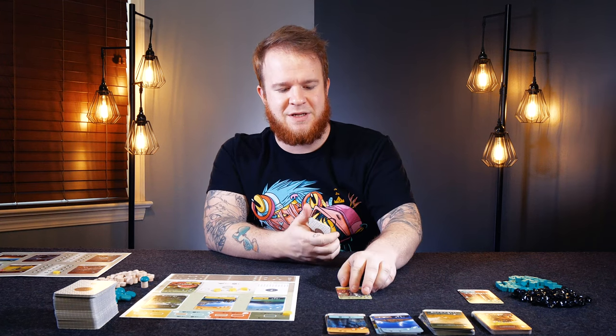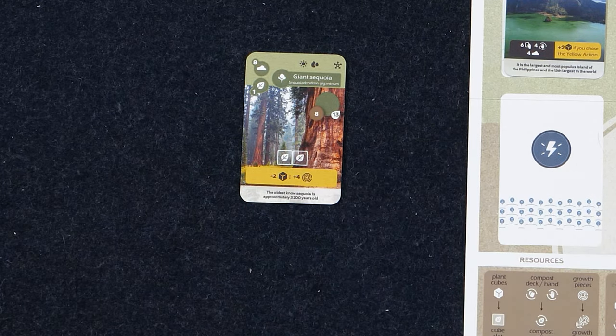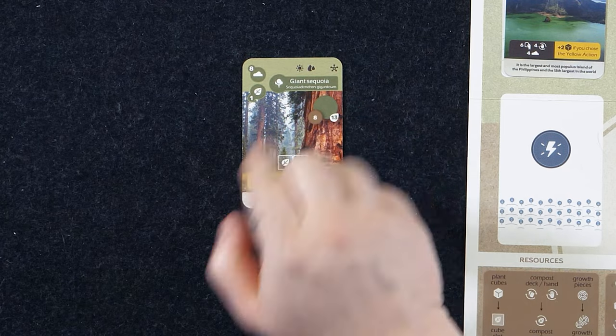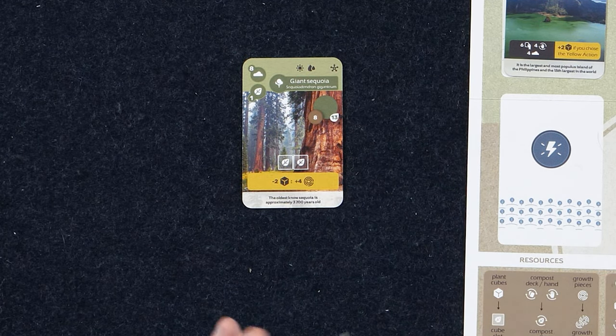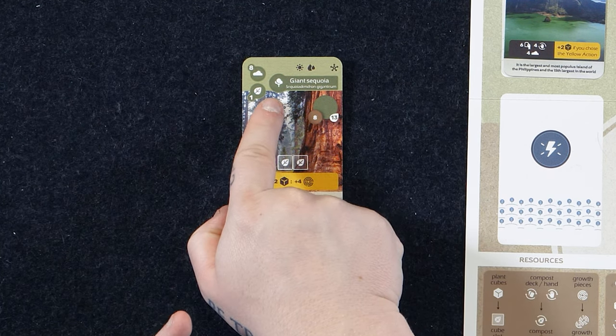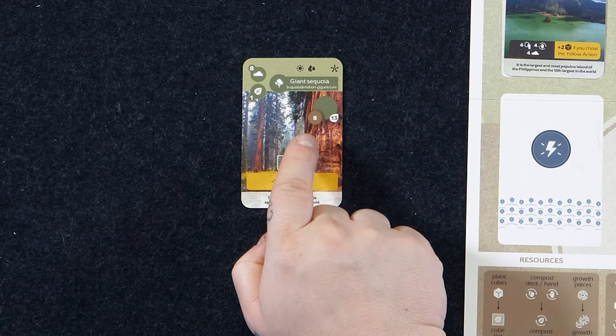I'm going to place out the Giant Sequoia first. It has a cost of eight in the top left-hand side, a victory point of one, meaning every card in your tableau will score that victory point. It's going to be a sunny, wet, and cold region, meaning it sustains all of those ecosystem types. Different cards will recognize or reference those icons. It's specifically a tree, and it's going to have a location that could hold up to eight growth counters.